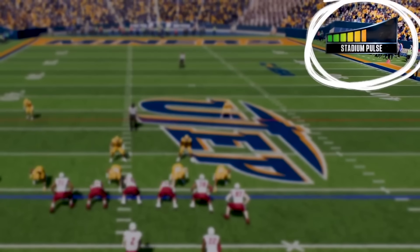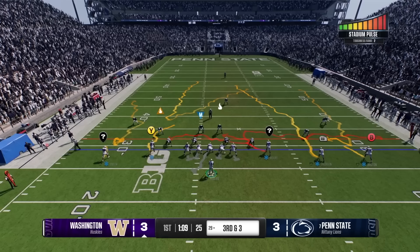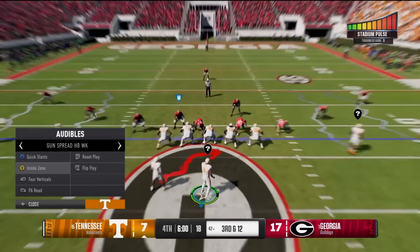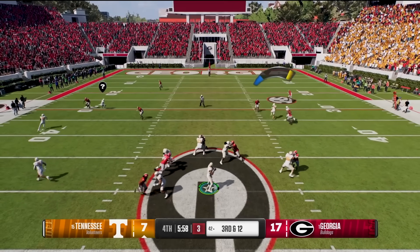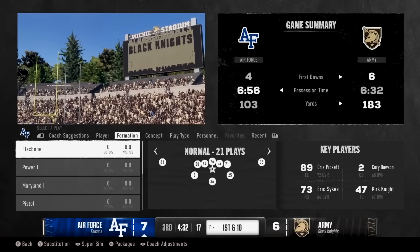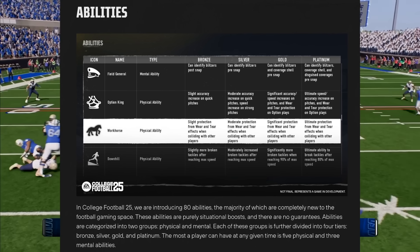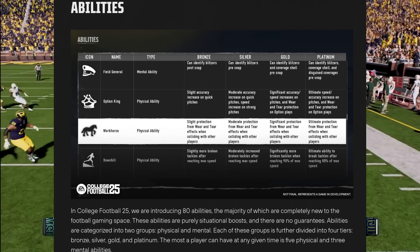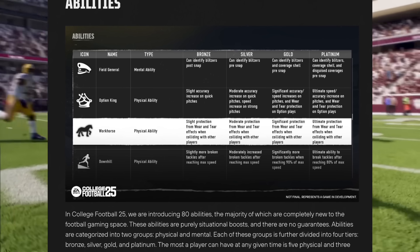A player can max out at 5 physical abilities and 3 mental abilities. Each ability provides increasing depth as you progress through tiers. For example, Grit Breaker is a physical ability that bolsters a defender's capability to disengage from a block. At bronze and silver tiers, this ability only applies to running plays; however, at gold and platinum tiers, it also applies to passing plays while having its effects significantly amplified. Physical abilities are determined by a player's archetype, while mental abilities are determined by position.